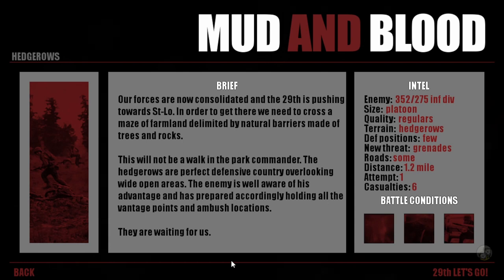The campaign screen gives you really useful information regarding your current mission, as you can see from the brief and intel sections on the interface. A very important part of the campaign are the battle conditions that are generated — these can be either positive or negative traits affecting the current battle stage. As you play through the campaign and rank up, you unlock command abilities via three cards, from which you select one to aid you. For example, the Tactical Advantage ability lets you re-roll battle conditions once per stage.